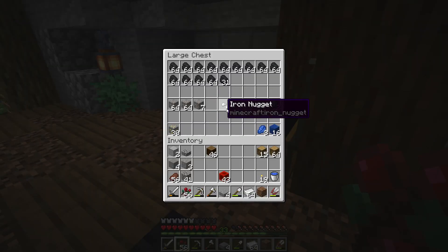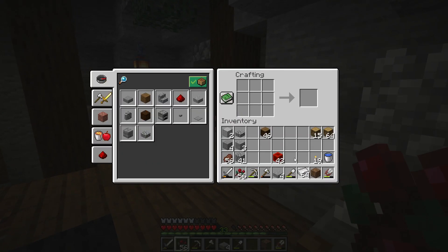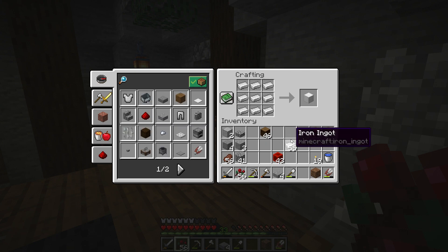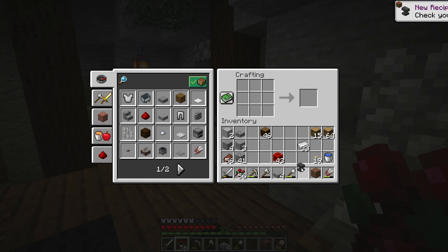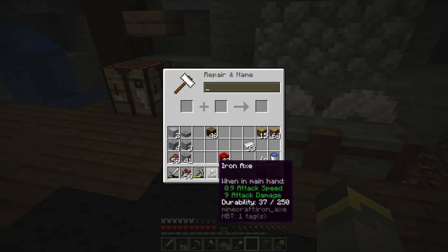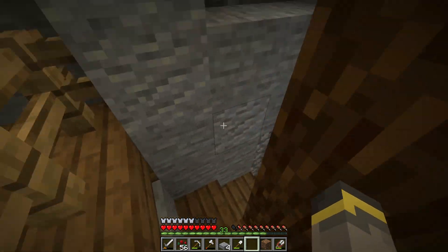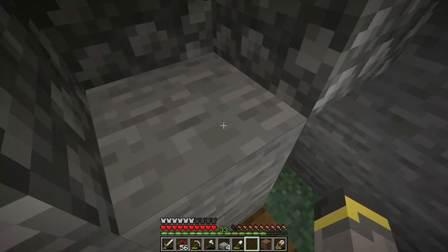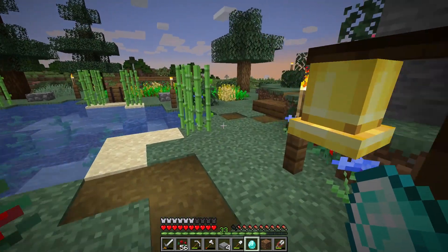With all this iron I think it's time to make an anvil. We'll need three iron blocks like that, and then an upside-down T shape — boom, anvil. Anvils are really cool because they can rename things. We can take an iron axe and rename it to whatever we want. What I actually want to rename is our first diamond.